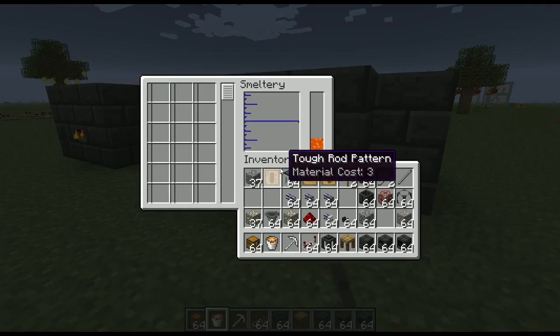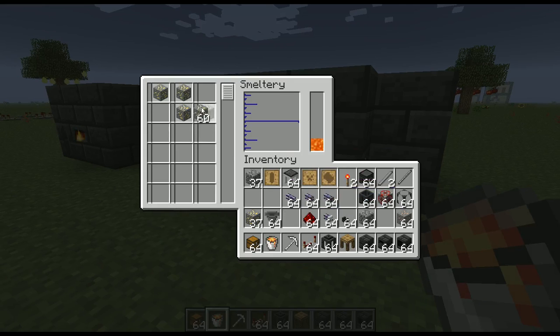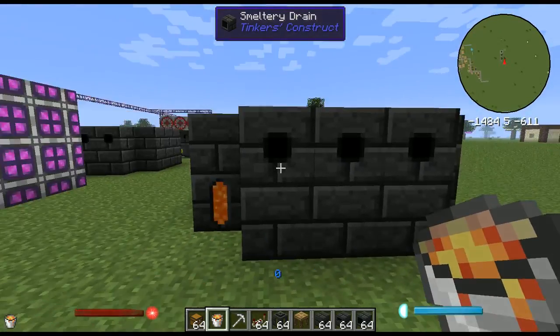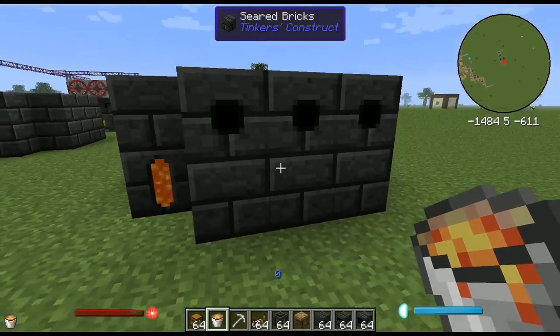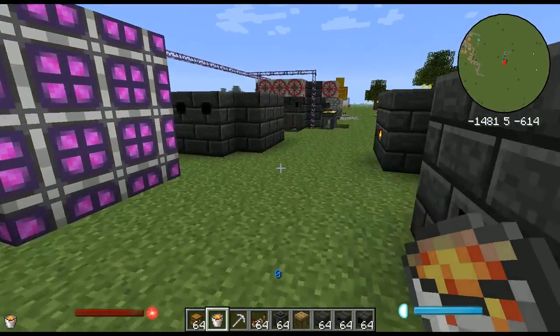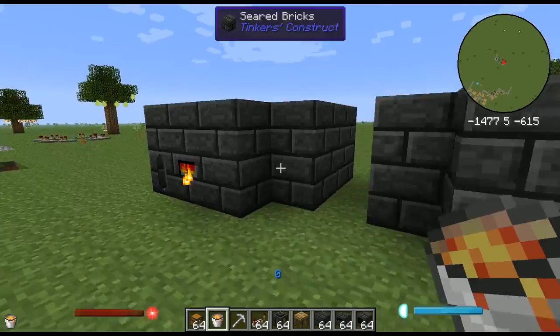Just fill the tank up. Then to melt down your ore, you fill the smeltery with ore. It'll melt the ore down and turn it into liquid form. Then you can drain it — I'll teach about draining in a little bit.